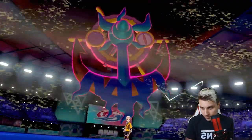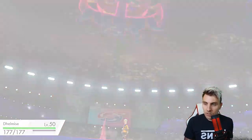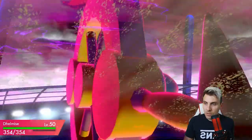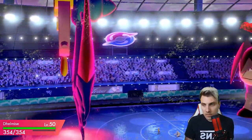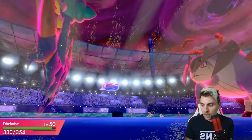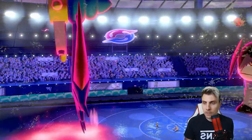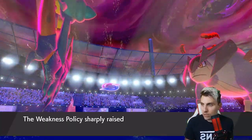I'm more concerned about the potential fire types in the back, which I'd imagine we'll see once we get rid of Clefairy. Once we get rid of it, we proc the Weakness Policy on Delmise. We go before Clefairy and pick up the knockout - getting that defense boost, which is ideal.